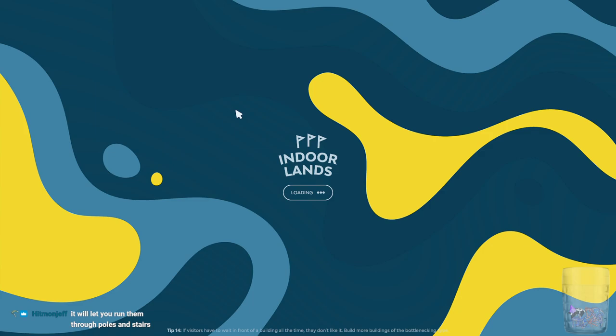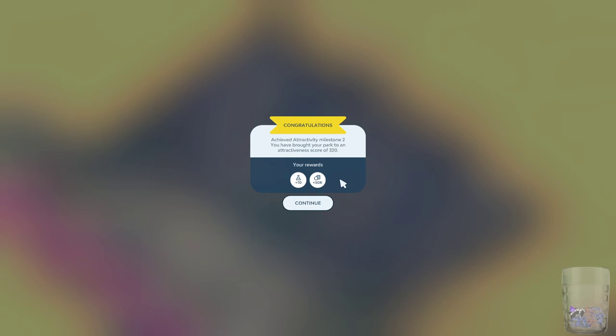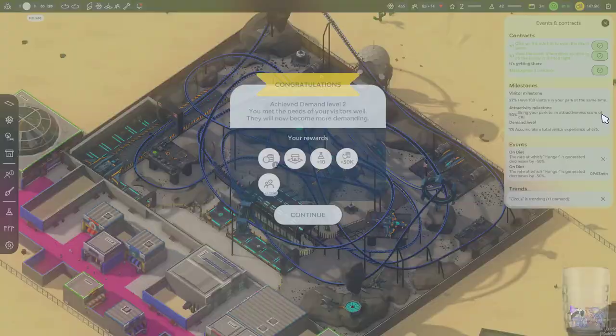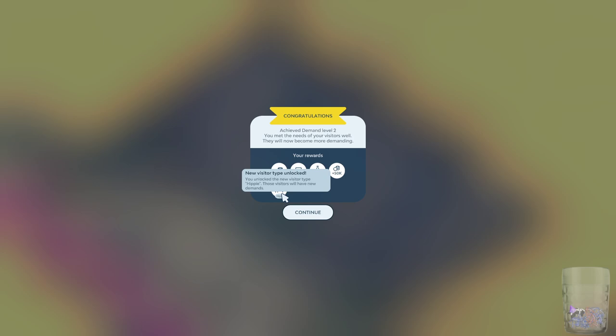I wonder if you can build a haunted mansion type thing and ride that — that was always my favourite in Theme Park, build the haunted house ride and go on it. They love it! I should have checked the prices for that. How much are they charging for this? Attractivity, upkeep costs — almost 8,500! I bet it attracts a bunch of people though. We did that one easily enough. We got a hippie — you unlock a new visitor type: hippie. Those visitors will have new demands.